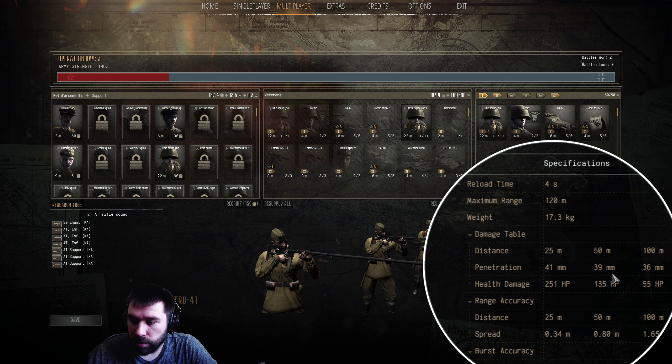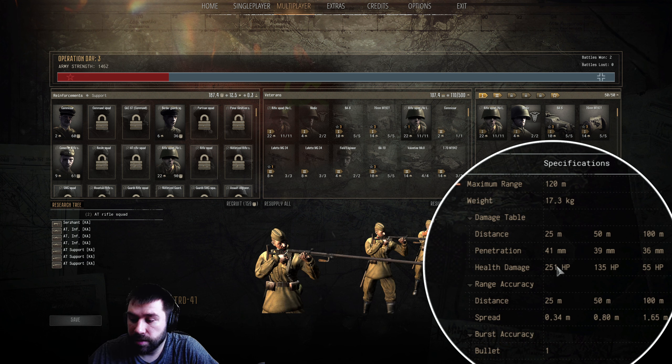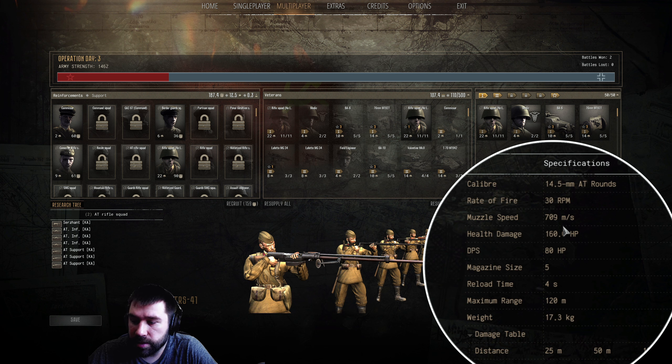In this guide I'll show effective ranges against light, medium, and heavy armored vehicles. Penetration up close is 41, at 50 meters it's 39, and at 100 meters it's 36. Health damage is 151, 135, and 55 respectively. This thing is clearly better up close — between 25 and 50 meters you're definitely going to see its shining moments, and there will be a wider accuracy cone as you go further out to 100 meters.